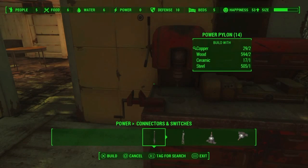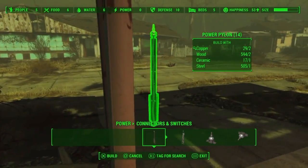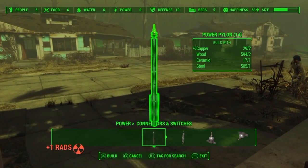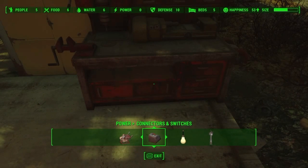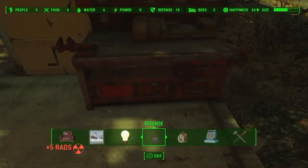You've still got to go around and scavenge. Can you see that magnifying glass at the top left? I was searching for copper, so I pressed R1 here to tag copper, and then whenever I'm scavenging around that magnifying glass will appear next to any item that contains copper. It just makes it easier to find that particular material.